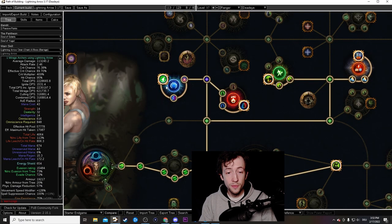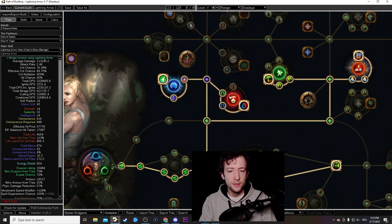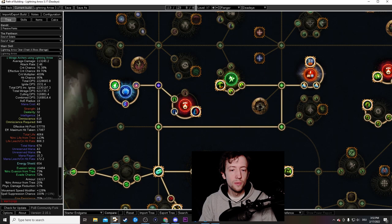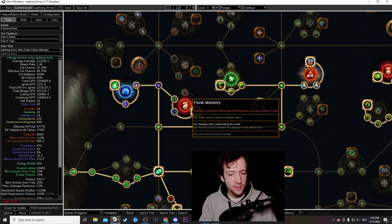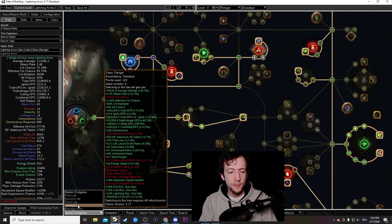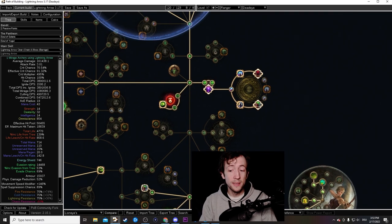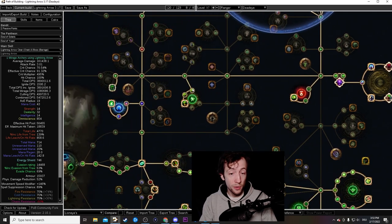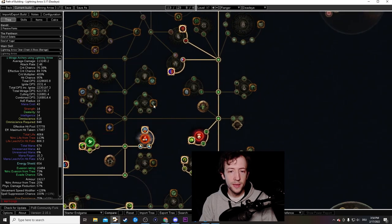One other important cluster is the mana reservation nodes near the Ranger start. Pick up Charisma, the mana reservation node, and some flask charges — life and mana flask charges. You can even take a flask mastery; elemental ailment removal is quite nice to get rid of freeze and ignite. I dropped this in the endgame because I had flask charges from Forbidden Flesh and Forbidden Flame giving pathfinder flasks, but those are expensive.